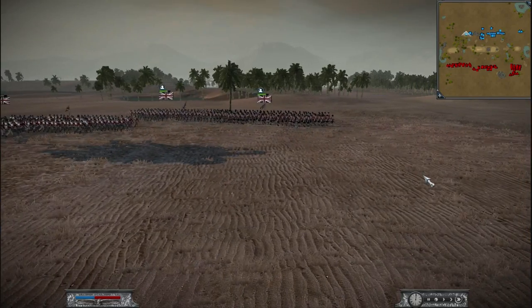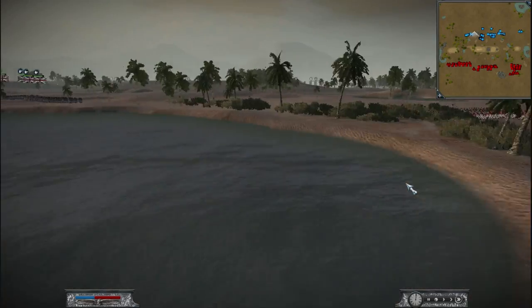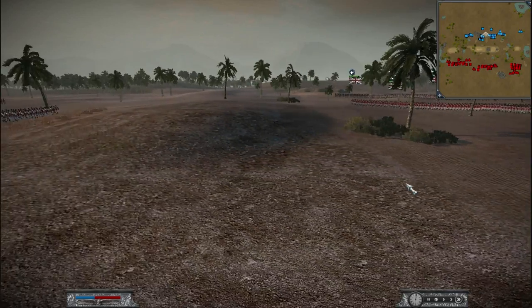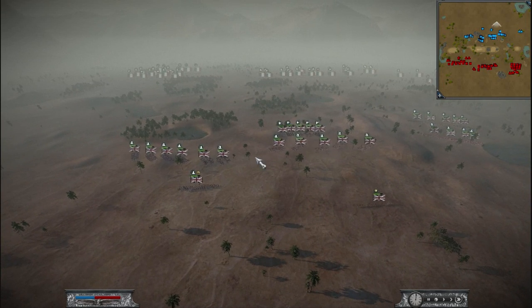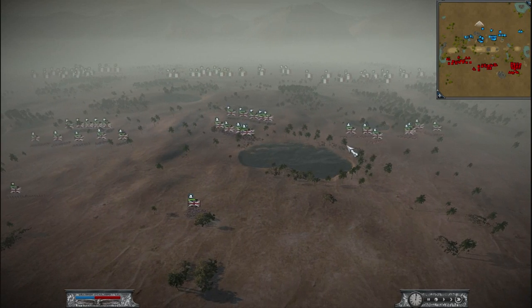This is a Napoleon game on the Syrian Ridge map, which is a pretty good map. This is a 2v3 game. I'm on the team with two players, and I'm on the left side here. My partner for this game is Trip Hama.